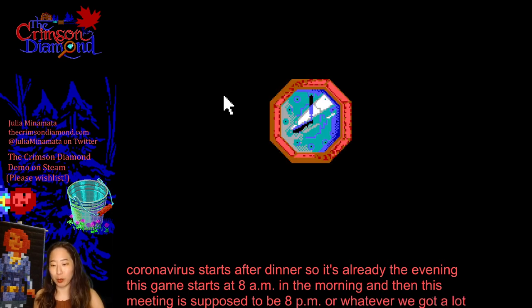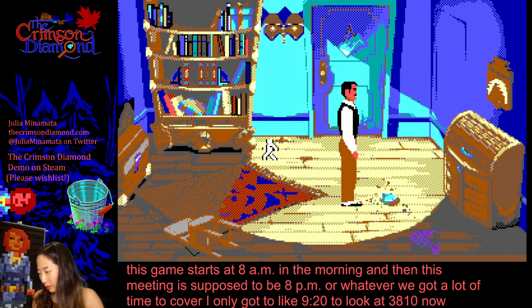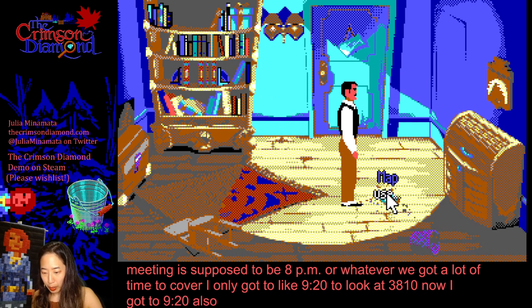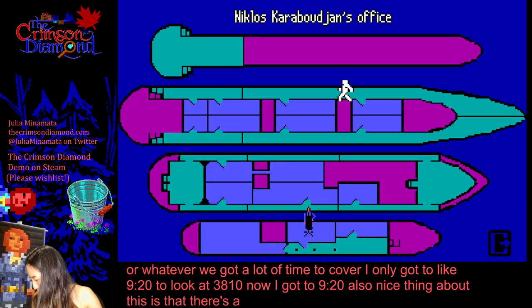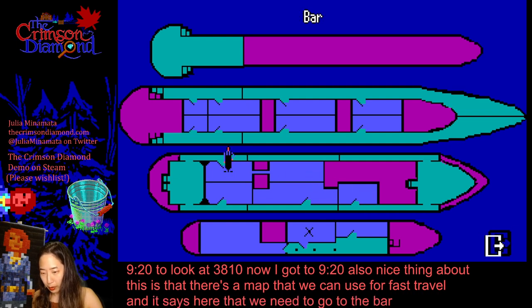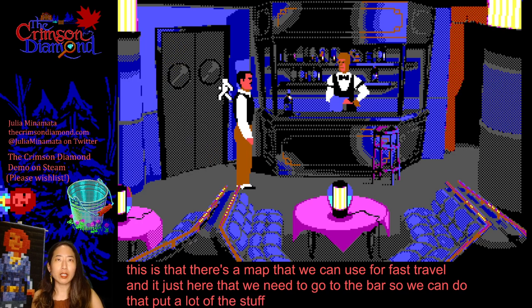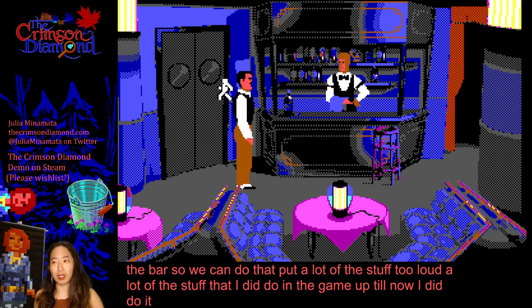We've got a lot of time to cover. I only got to about 9:20. It's 8:10 now — I got to 9:20 and then I got stuck. A nice thing about this is there's a map we can use for fast travel. It says here we need to go to the bar, so we'll do that. A lot of the stuff I did do in the game up till now, but I guess there are a few things I must have missed because I just can't progress.